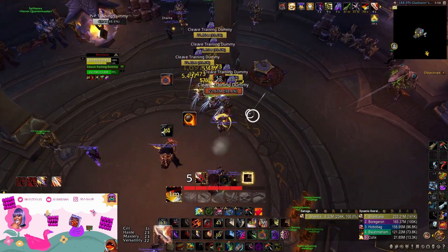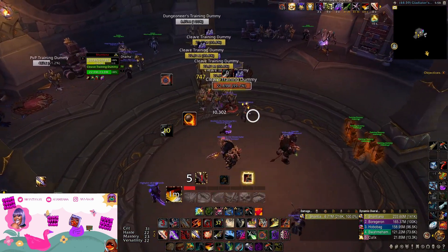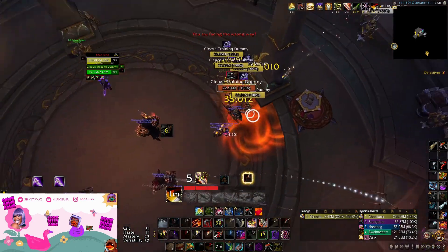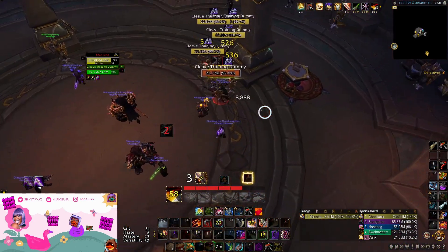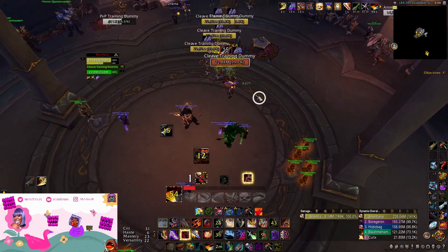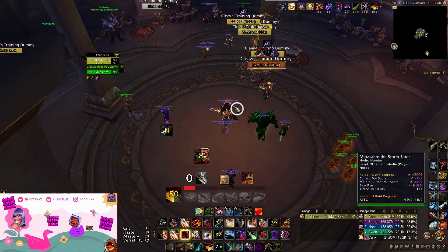As you noticed, I was not overlapping my Green Skin buffs and I was making sure that I was going into Dance without Fan the Hammer stacks. That's pretty much it — it's really simple. It's not that different from before, except you're just switching up a little bit how you're treating Fan the Hammer.